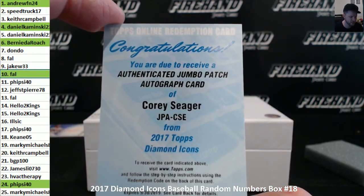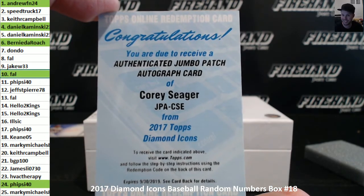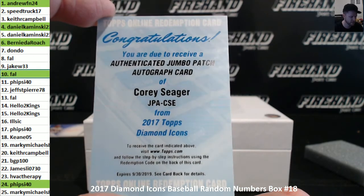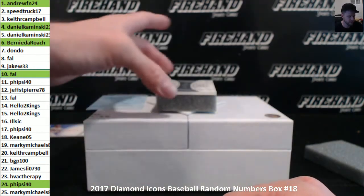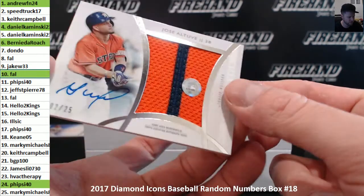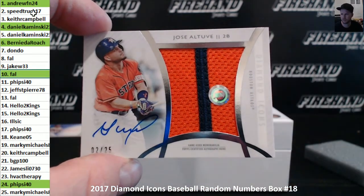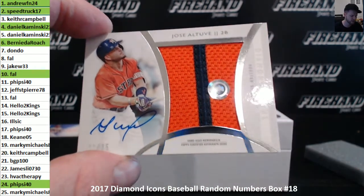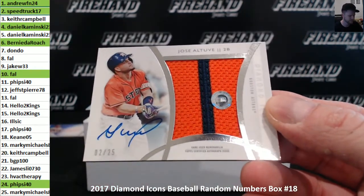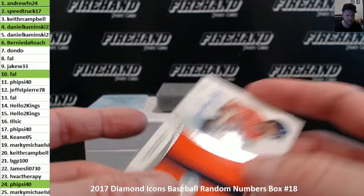Redemption — Corey Seager Jumbo Patch Autograph, will be randomized, everybody's got a chance at that. Final card: Jose Altuve Jumbo Patch, 2 of 25 — Speed Truck 17 in the 2 hole. That's what the Seager will look like right there. Every box is like this.